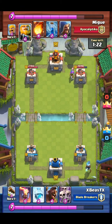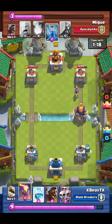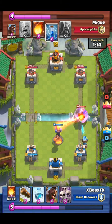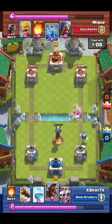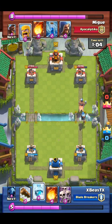So here we go. Ice Wizard in the back. Here he's building up a push - he has not seen my Inferno Tower yet. Oh, yes he has. But yeah, Inferno Tower counters Royal Giant perfectly. See, he has a Zap already, but he remembered my Skeleton Army. So if he zaps the Inferno Tower, then I go Skeleton Army. If he zaps the Skeleton Army, you can go Inferno Tower either way.